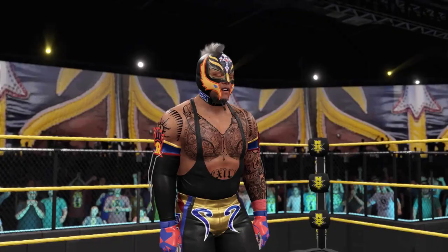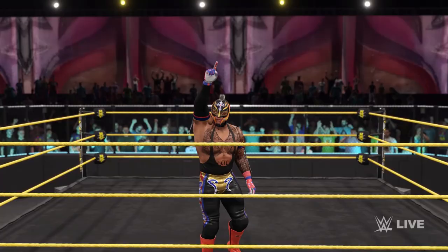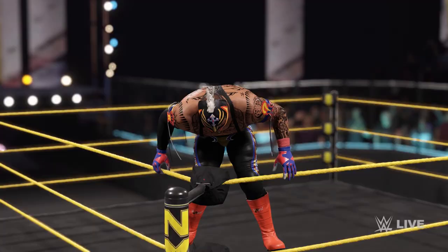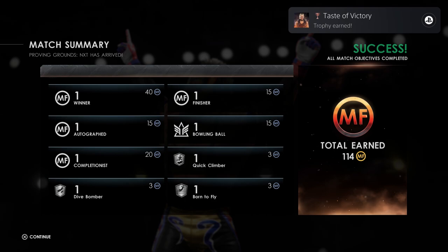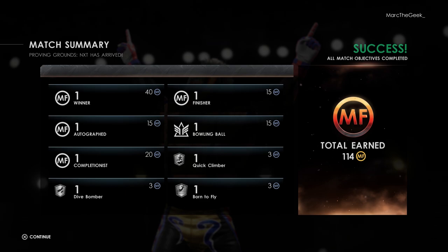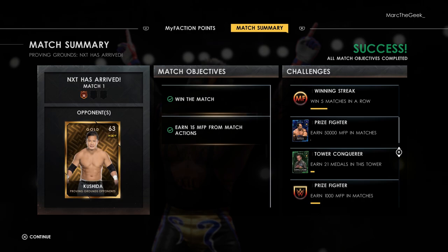He looks great - his scanning was awesome, look at his clothes. You see his clothes, how they wrinkle? It looks so good. Even his mask - you can notice the wrinkles, his beard. Good, I got a trophy - 114 points earned. Those were objectives: bowling ball, quick climber. NXT has a run. Match objectives: win the match, earn 15 from match actions. Challenges like earn 1000 points, land 20 diving attacks.